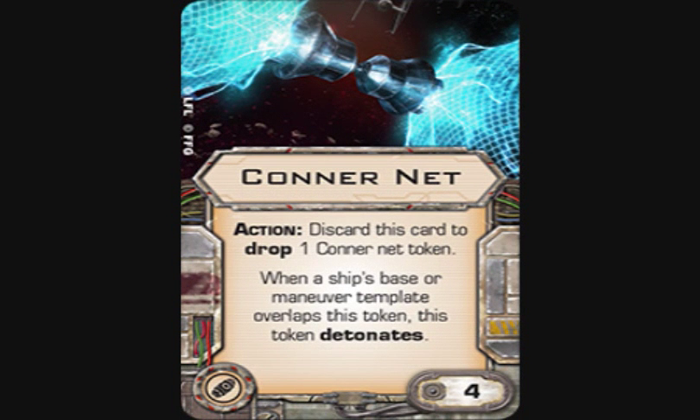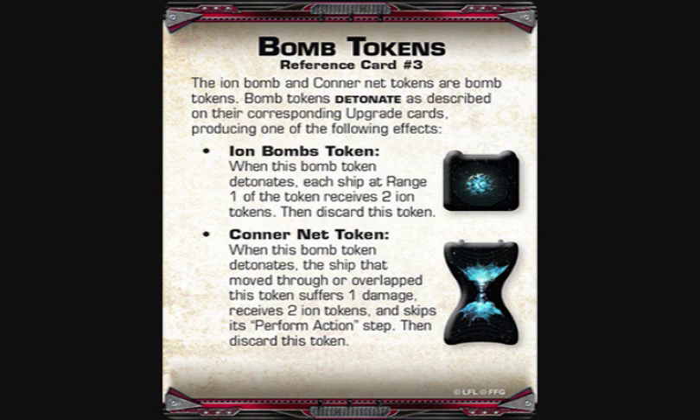Next is Connor Net — a bomb, four points. Action: discard this card to drop one Connor Net token. When a ship's base or maneuver template overlaps this token, it detonates: the ship suffers one damage, receives two ion tokens, and skips its perform-action step, then discard the token. There are some FAQ rulings on weird interactions — like what happens if you drop it on someone before they move — but they FAQ'd it quickly to prevent it staying a problem.